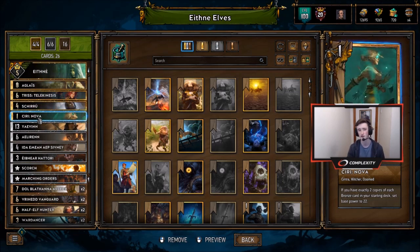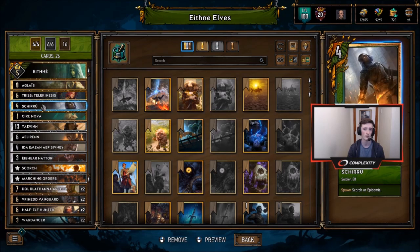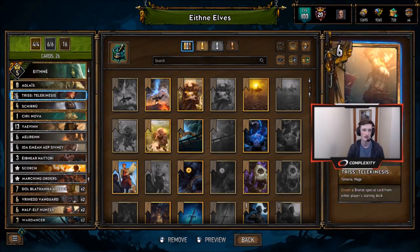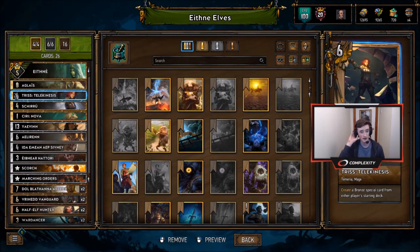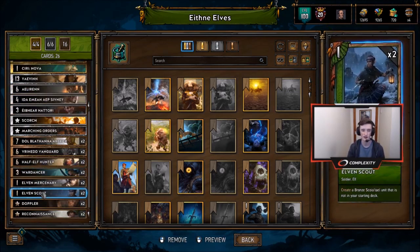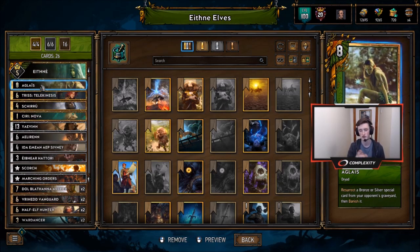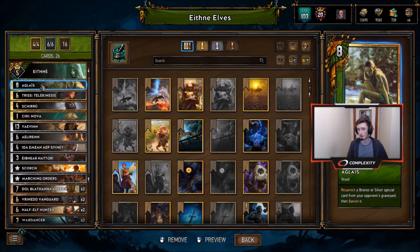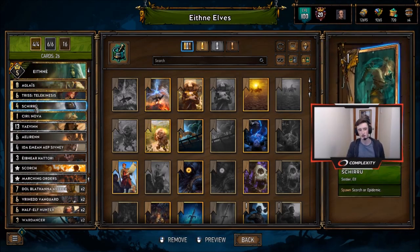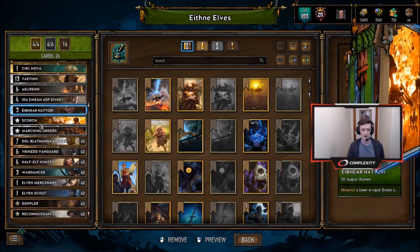For Golds, we have Ciri Nova — with two copies of each Bronze, this is a powerful 22-point finisher we'll often use in Round 3 to close out games. We also have Shuru, who spawns Scorch or Epidemic — almost always Scorch, giving us another option to burn the highest units alongside Eithne and the Scorch in deck. Then Triss creates a Bronze Special — usually Doppler or Reconnaissance, though sometimes you get a useful option from your opponent, like reviving Scouts with their Ointments against Alchemy. Finally, Glace is another big slam if they have a spell in their deck, which most decks currently do — even Skellige runs things like Recon and ADC. We're basically playing four really strong power-finisher Golds. I considered swapping Shuru for Eorveth, but I think Shuru is pretty good overall.